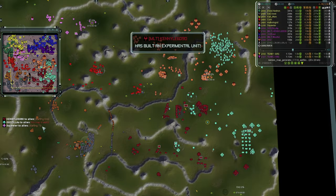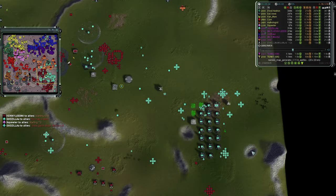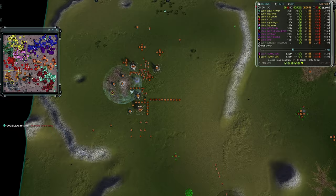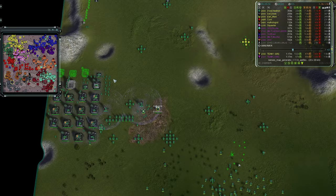Godzilla says 'game ender will finish it' — indicating Team Two may build a game ender. 'Let's make something,' says Godzilla. Team One: any game enders? I see a Chicken being built, a nuke eliminator SMD, an air grid on the edge of the map — SMD already online — and a Chicken as well.